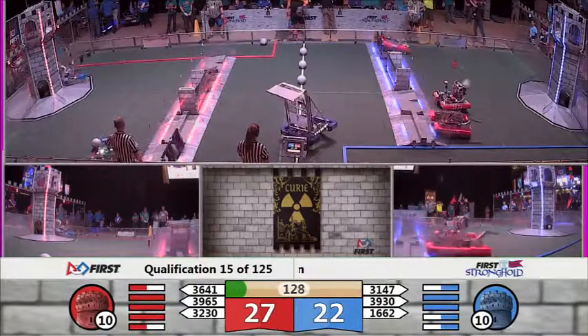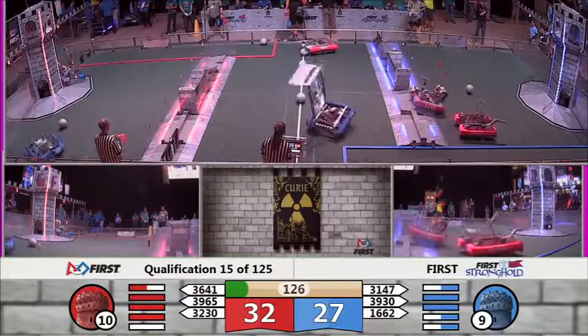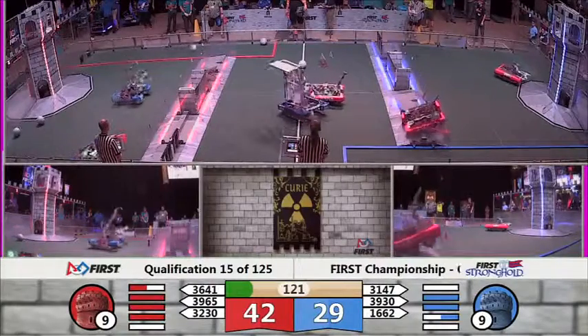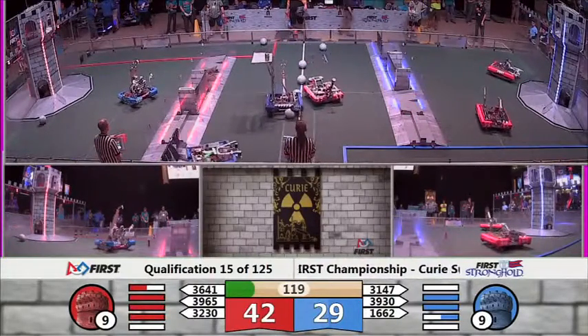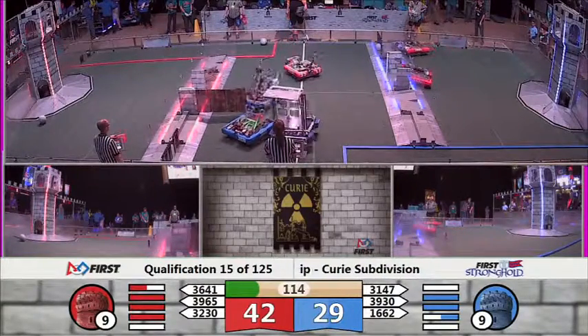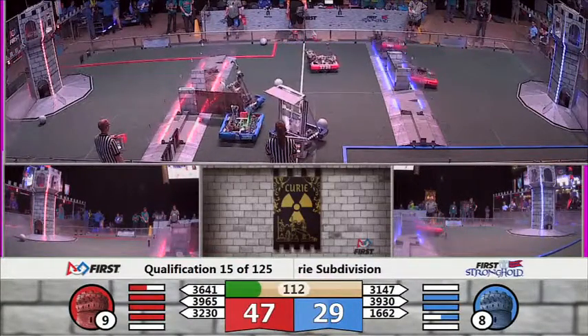With a shot on behalf of the Red Alliance and Sultans, we pick up 5 more points on the field. We've got some robot collisions in the neutral zone, fighting over some of the boulders in the center of the field, looking for those big opportunities to score.